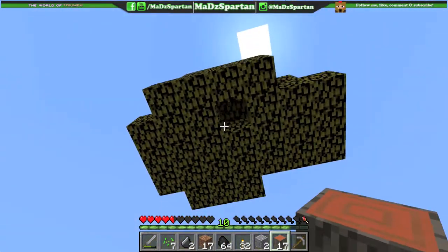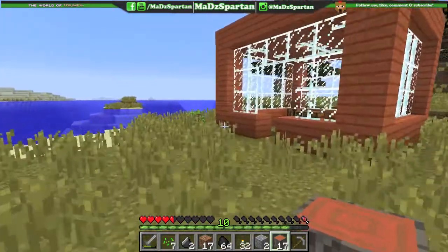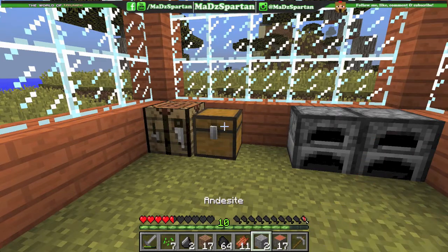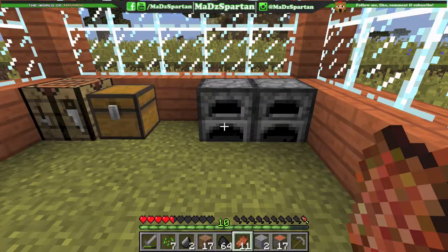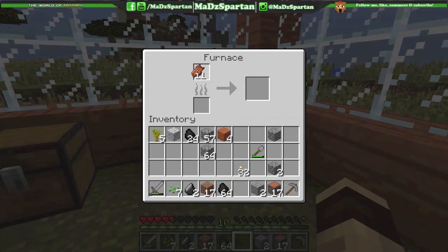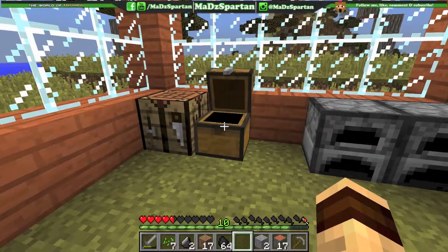Our last mod is the Zombie Steak mod — this one is really cool. I have all this rotten flesh. Normally you can't eat it without being poisoned, but with this mod I take the rotten flesh and put a snowball in the middle of a crafting table to get fresh flesh. Then I put that fresh flesh in the furnace to cook it, and I get zombie steak that I can eat like a perfectly good steak.